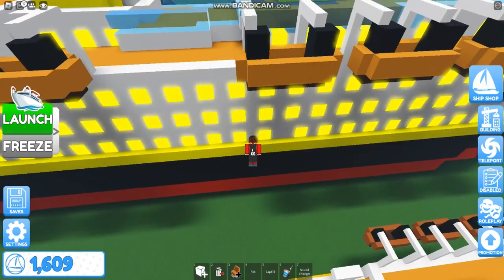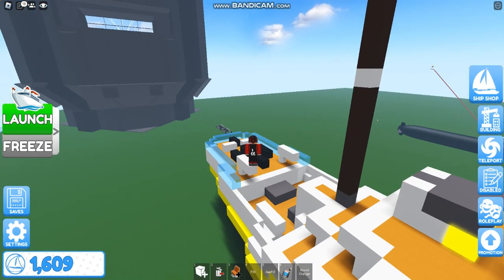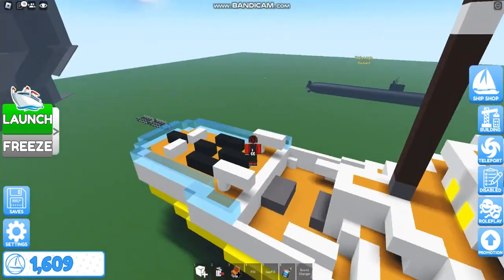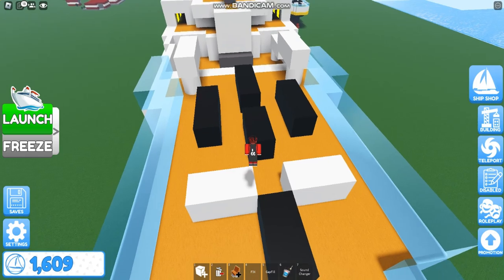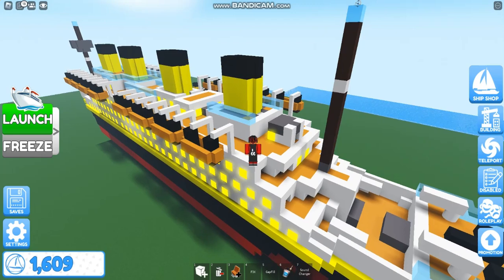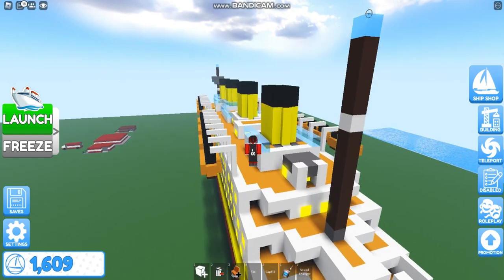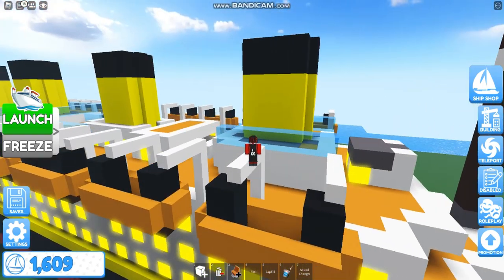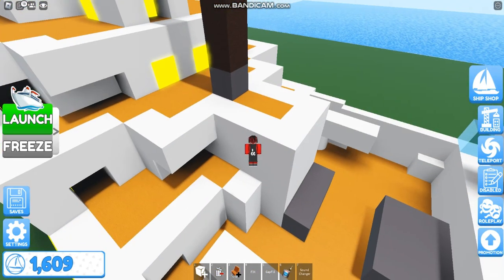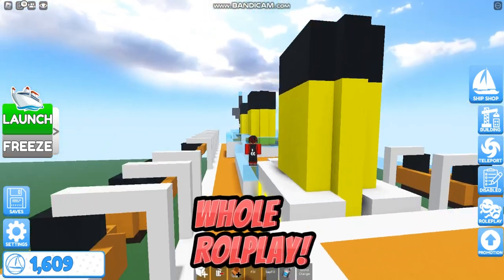Now we're going to move on to the big one. The big one basically has the same things. Of course, we have the back deck. We have the balancer up here. Basically, it's the same details and features as the mini one — it's just about two times bigger with the blocks. The boats work the same way, you can float on them. You can go back here and literally do a roleplay on this. It is crazy cool.